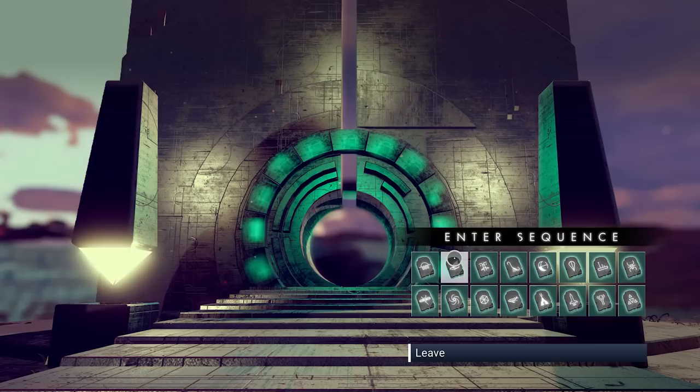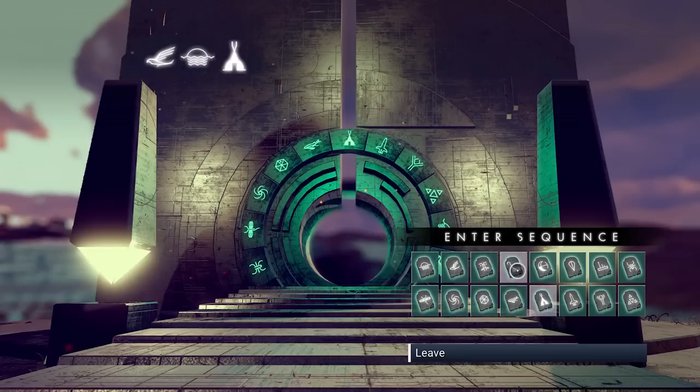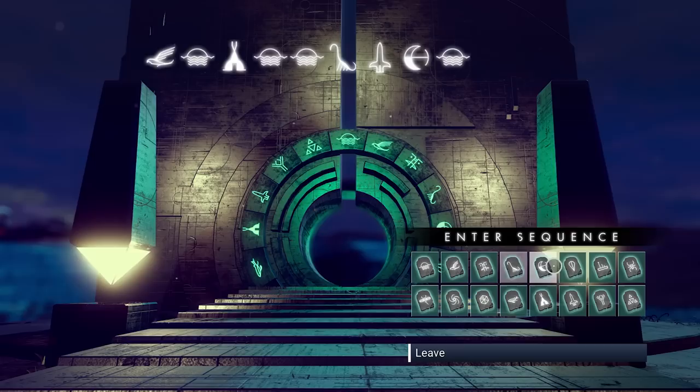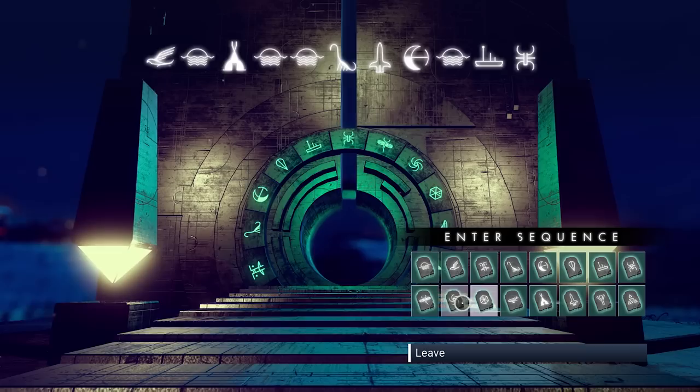Let me punch in these portal coordinates right here: bird, sunrise, sunrise, dino, rocket, moon, sunrise, ship, spider, and dragonfly.